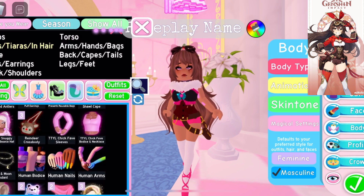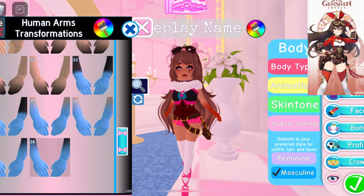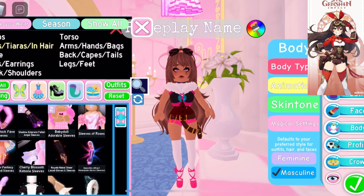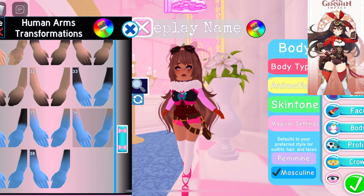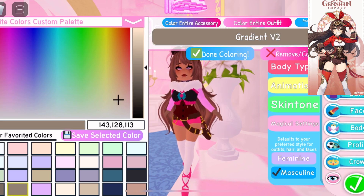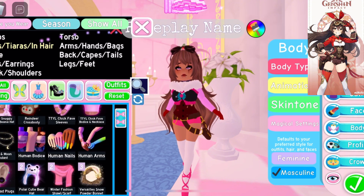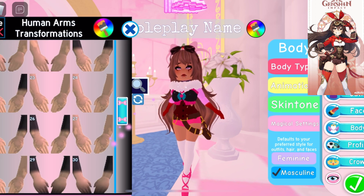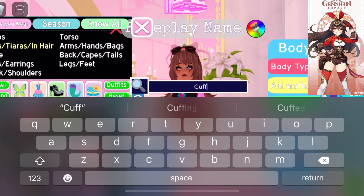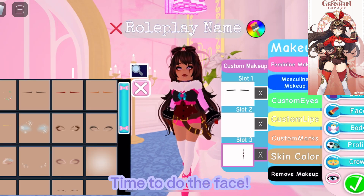I decided to try to use the human arms and the Talk To You Later sleeves in this outfit. When I recorded this part, day 4 wasn't out yet, so I was using the last few toggles of the human arms to make it look like gloves. Time to do the face!